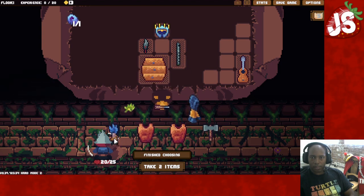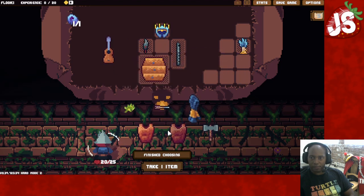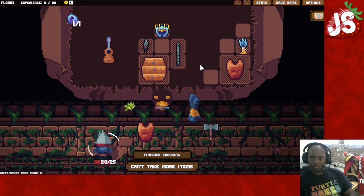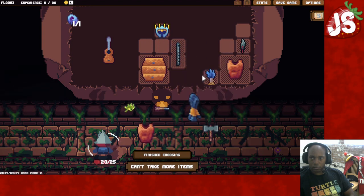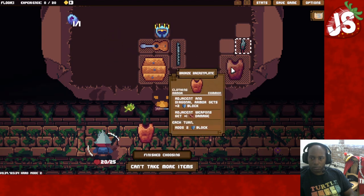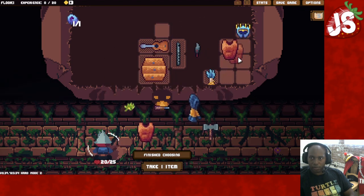Okay, I'm going to grab this Clean Burn. Let's see, I can pick up this Bronze Breastplate for now. I'll put you there and you there. I think we're good.